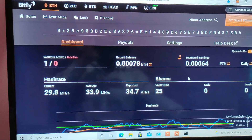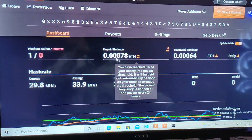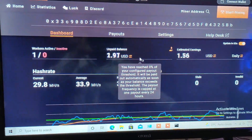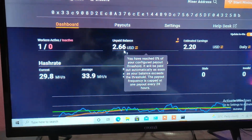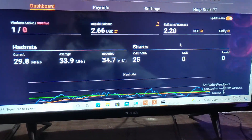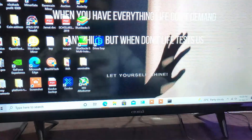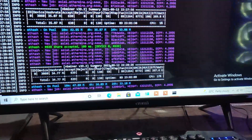Let me show you the Ethermine stats on my dashboard. This is my unpaid balance — converting it to USD, I've got around $2.60 right now from mining 24 hours on this 3060 LHR. I'm using nbminer, the unlocked version.